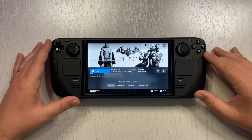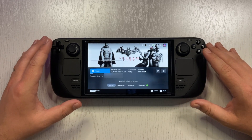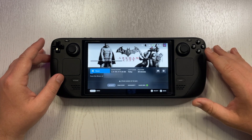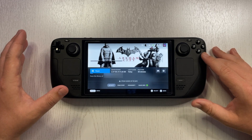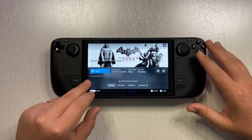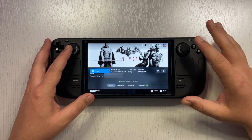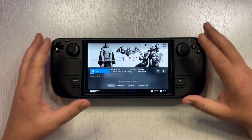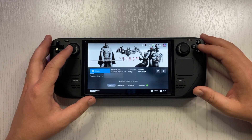If you are just getting started with your Steam library, you'll only have a couple of games available. While that's fine, there is a way to enjoy the Steam Deck even more — and that is to borrow games from your friends. As you can see here, this game Batman Arkham City is from the library of another account, so I'm on my own account and playing my friend's game. All the achievements will be available for my account.